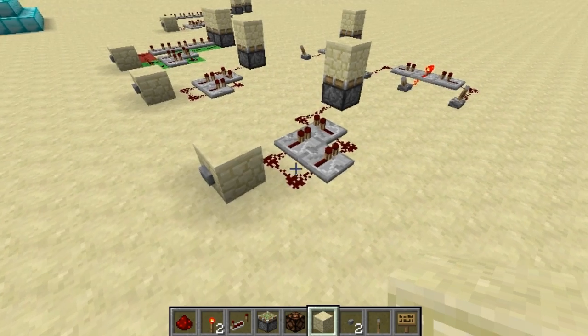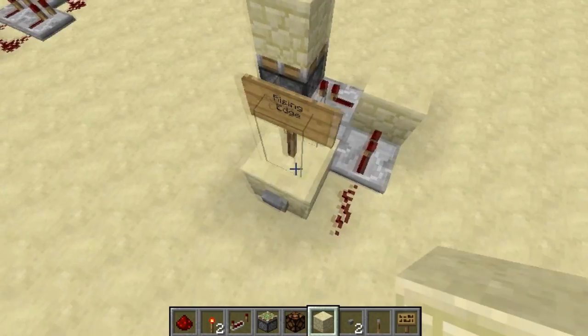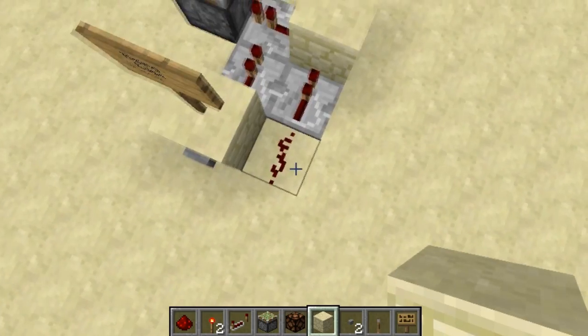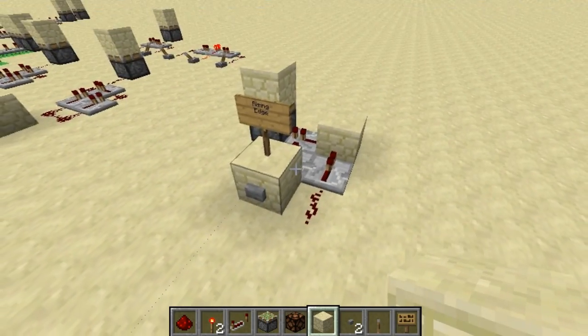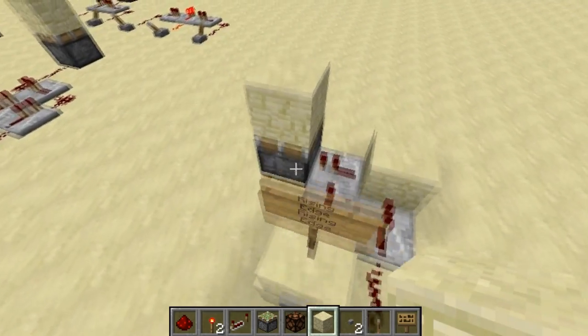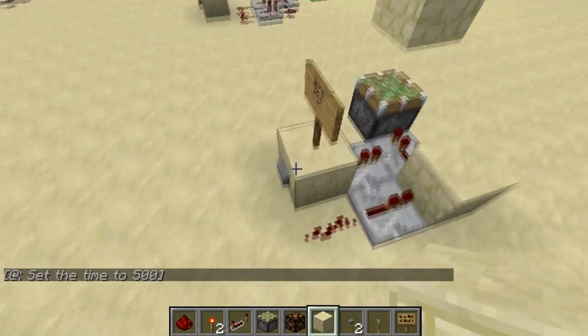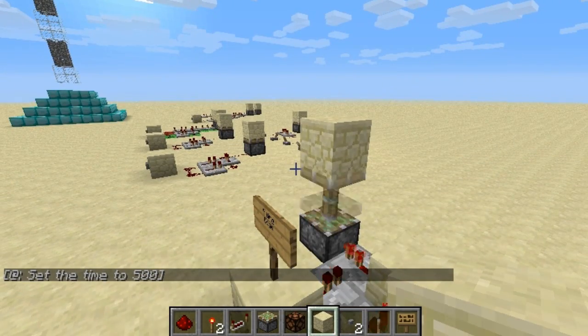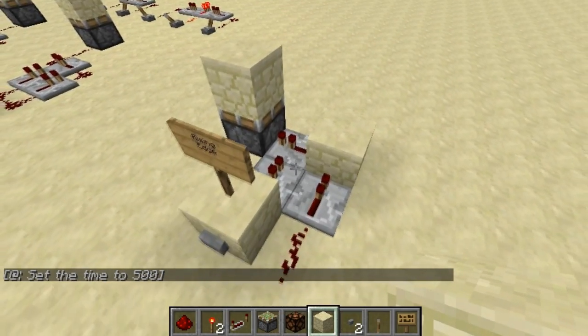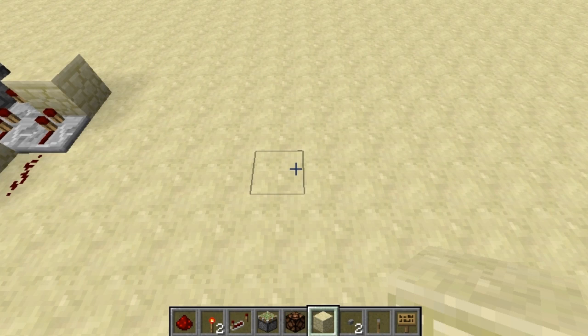Now obviously this design right here is not 1 by 2 by 3, it is quite large. I have compacted the design over here to only use three repeaters and one redstone dust, along with two blocks and a button. It's extremely compact — button is the input, piston is the output. Press the button, piston extends; press the button again, and the piston retracts. The only downfall to this design is the slight delay.